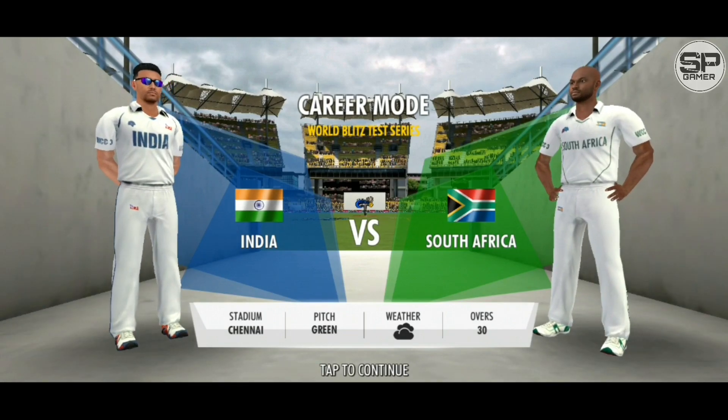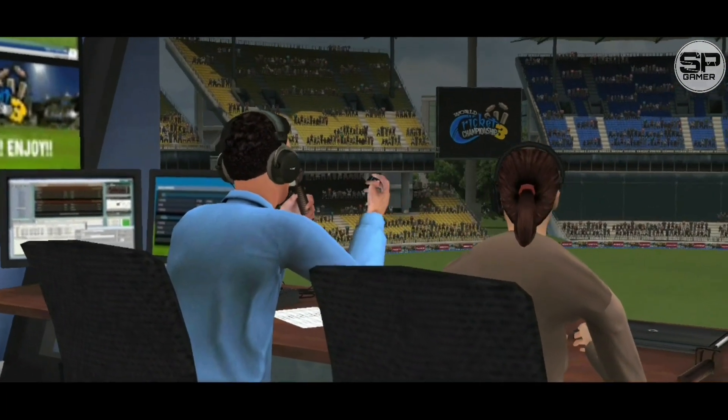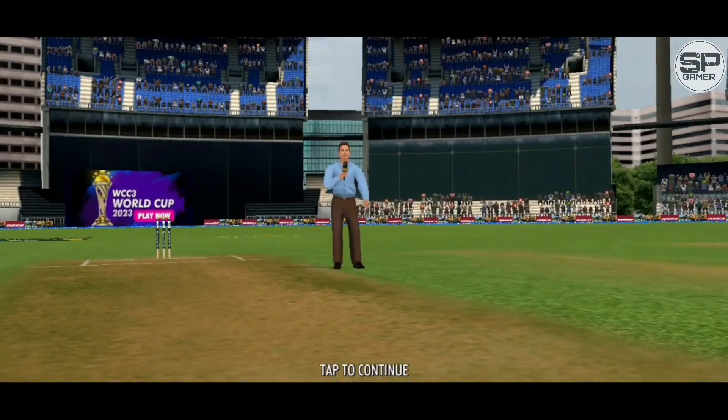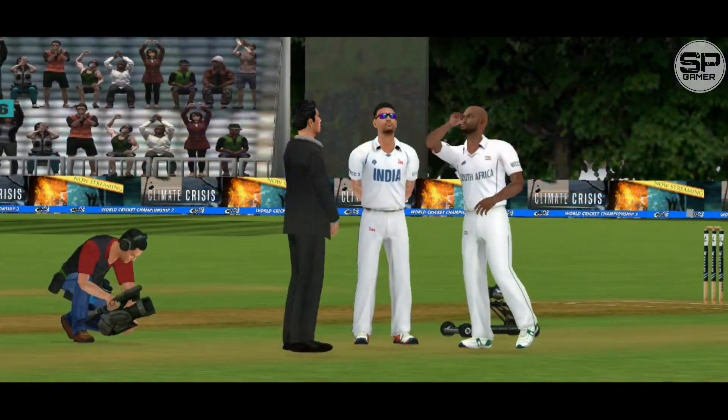The sky shows no emotion, unlike the teams who can't wait to get started. The pitch looks green, still with a bit of grass on. The opening bowlers need to... A cracker of a green track under the lights. Looks like an edge-of-the-seat thrill. He goes for Tails.